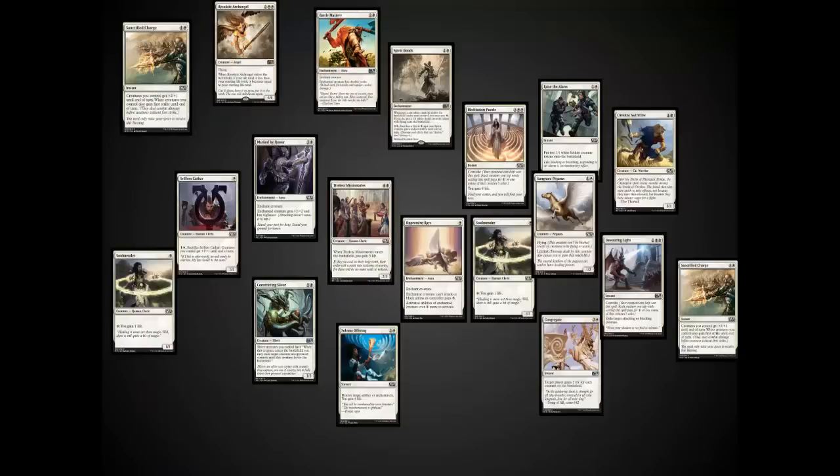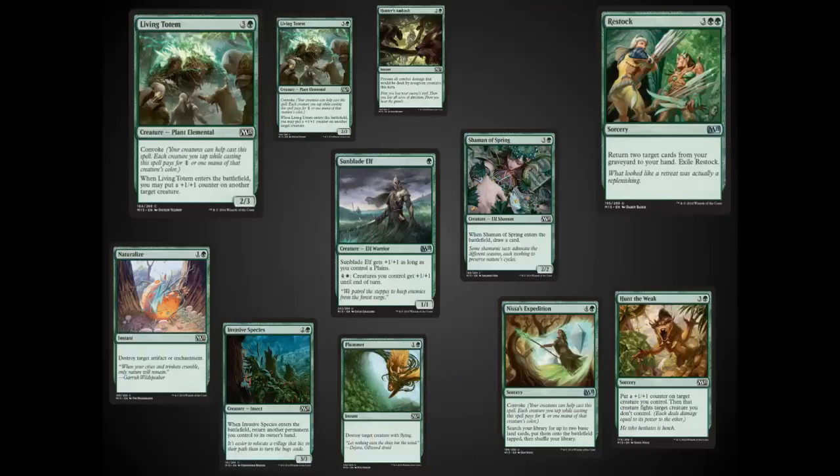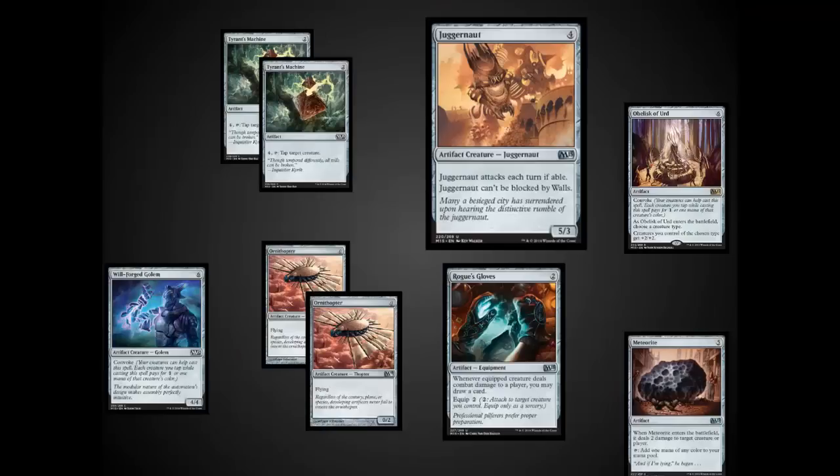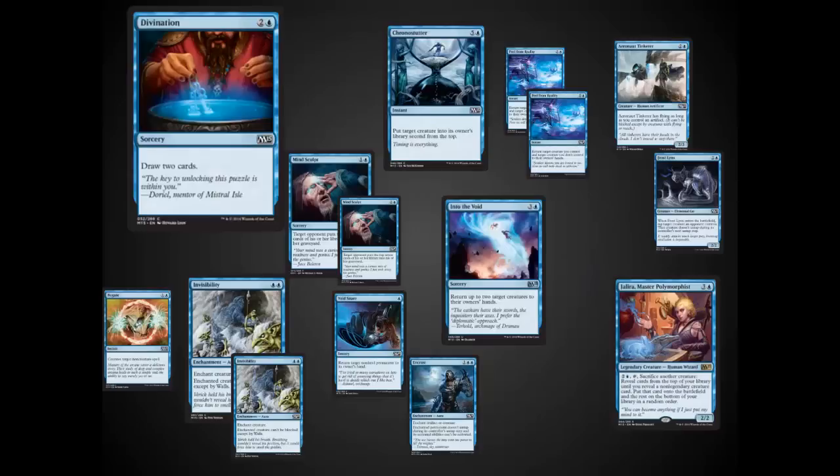There's the solid white cards. The black cards. Green cards. Artifacts. Red. Blue — usually one of my favorite things to play.